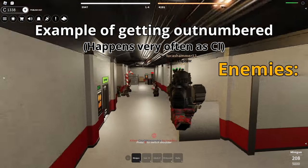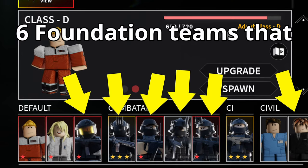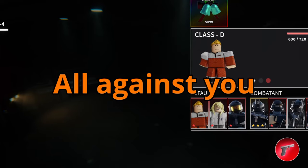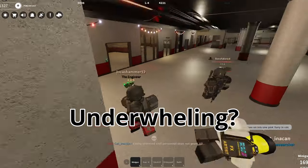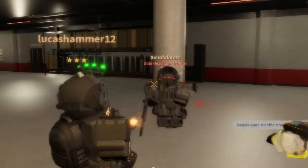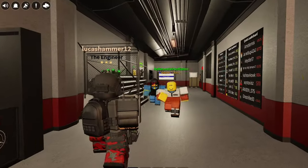Meanwhile your enemies will compose of SD, MTF, ISD, and more. In total there are 6 Foundation teams that spawn with guns who are all against you. You might think it seems very underwhelming to be a CI from hearing this, and perhaps from a few failed raids you may believe CI to be a weak team — however, that's not the case.